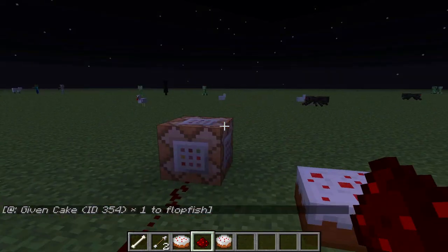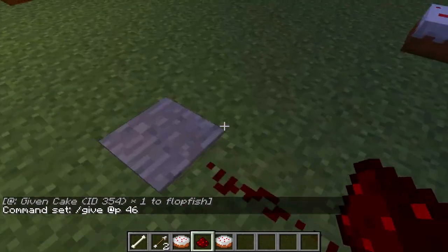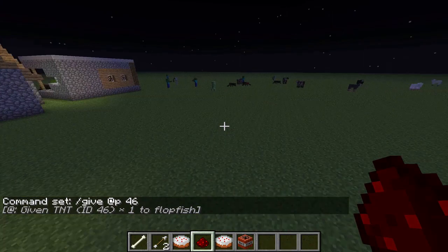This is also your command block. What this will do is you can enter a command in only creative mode and it will give whatever you want. So if you wanted to give TNT, you can hit TNT, and whenever it is activated by redstone you will get what it gives you.